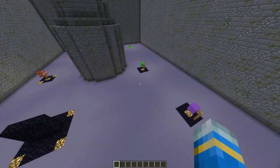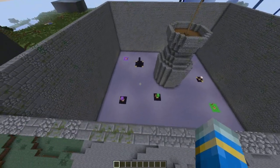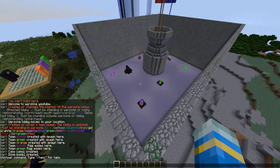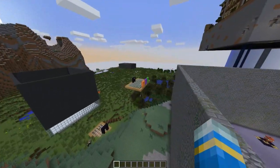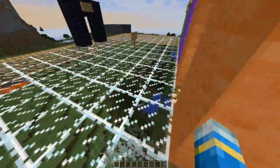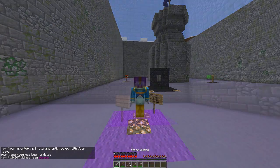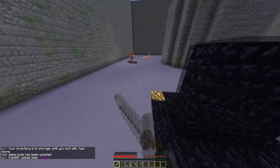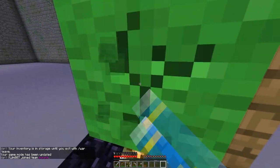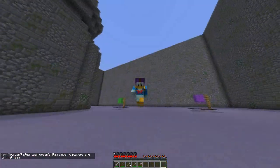Now that we've created the arena and added all the spawns for the objectives — flags, cakes, bombs — and the team spawns, in the lobby you can actually see there are team portals. We could join the arena now; we haven't set up the config yet but we can start playing, which is pretty cool.